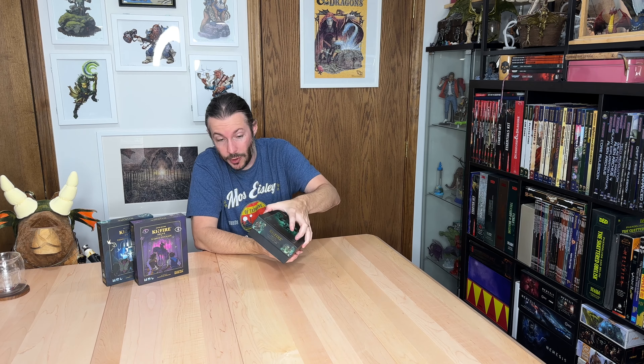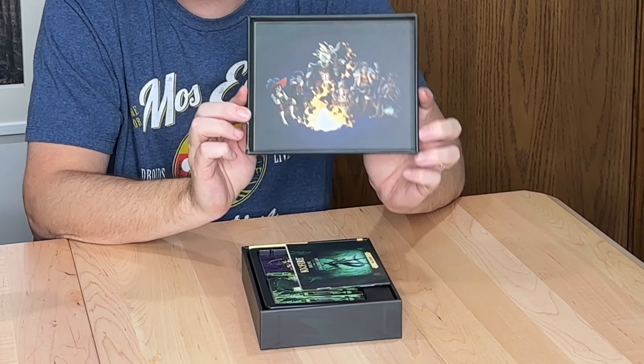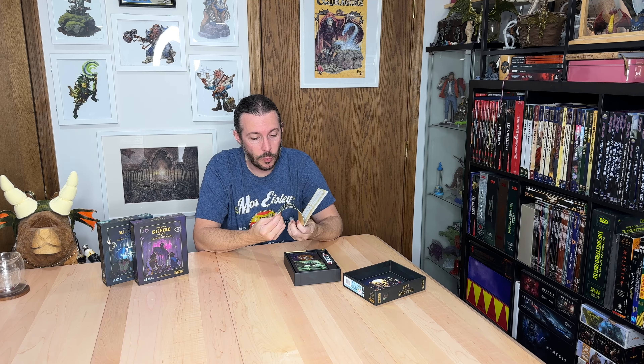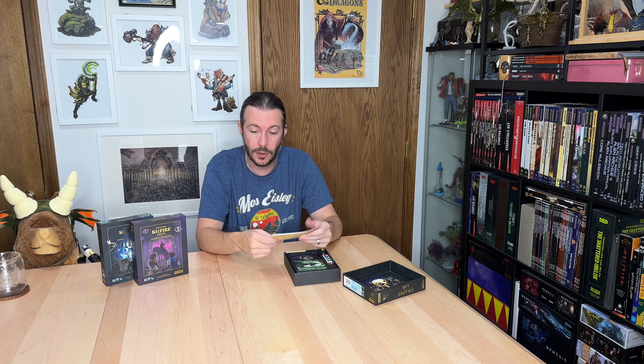Right off the bat — nice, super nice, high-quality cardboard box, super thick. This thing is solid, and inside there's some artwork you can use as a rolling tray, because you will be rolling dice while you play. There's a nice small rulebook. You can flip through it pretty quickly — within about 10 minutes you kind of understand how to play and you're ready to go. Very simple from that perspective.